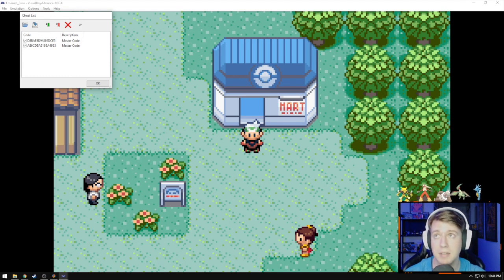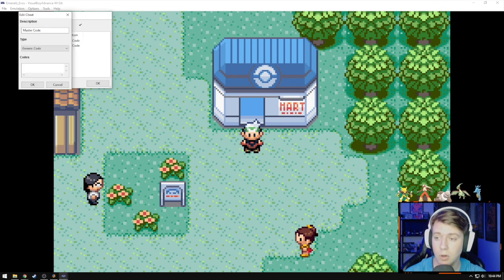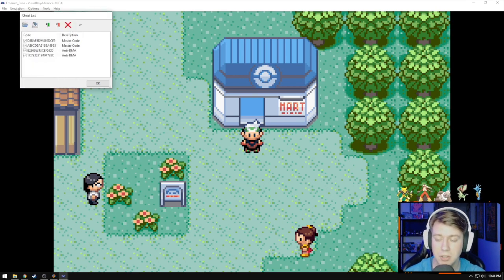When you hit OK, it's going to show you two lines for master code. And exactly like the Mew video, we're also going to enter in the Anti-DMA. Don't know what it means, but we need it. Now we should have two lines for master code and Anti-DMA. These codes should be identical to the Mew video, and if you can't read these codes, don't worry about it — they're going to be in the description box down below.